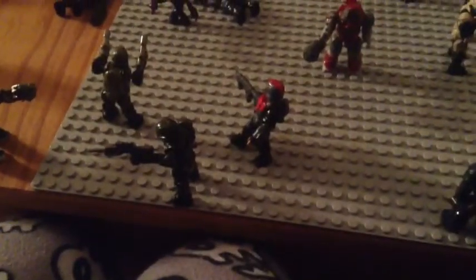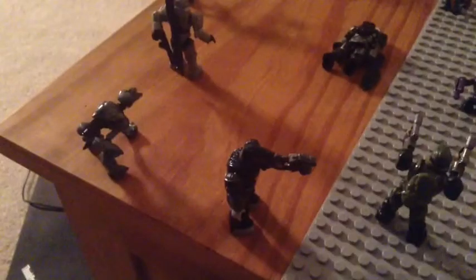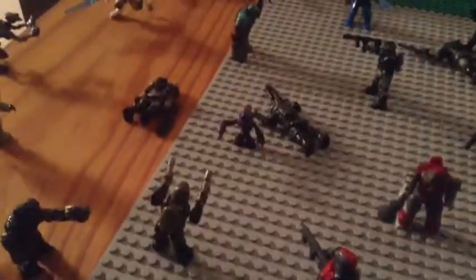Here we have a green flamethrower Marine who's about to burn that guy - burn baby burn. Here we have some ODSTs, an ODST shooting at that grunt. Here we have a pilot who's shooting at that bootstalker. We have the blue bootstalker who's about to pummel him. Here we have a blue jump pack who's about to kill that guy. And an ODST who's about to kill that other guy too. More dead guys.